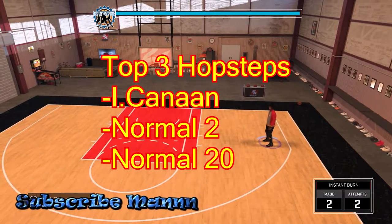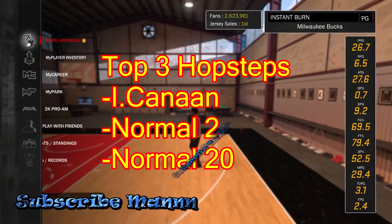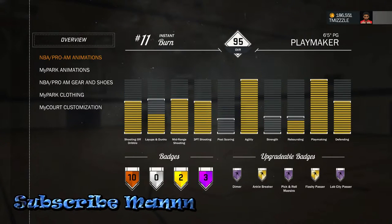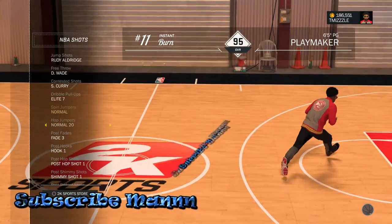You should already see it on the screen. These are the top three hop steps to use on this game. To get to the hop steps, all you got to do is go to your MyPlayer Inventory, NBA Pro, Pro-Am Animations, NBA Shots. You just go down to the hop steps.